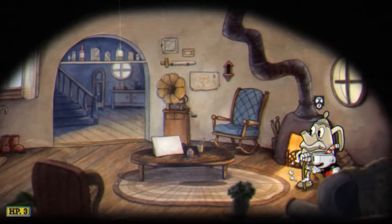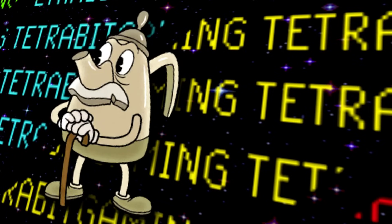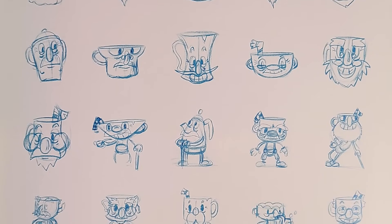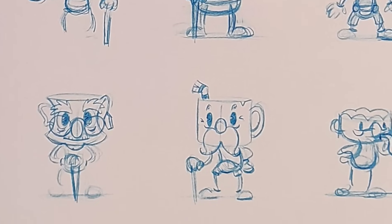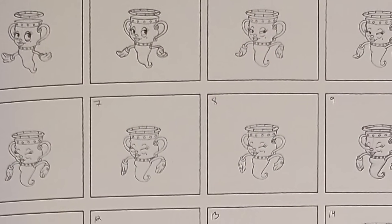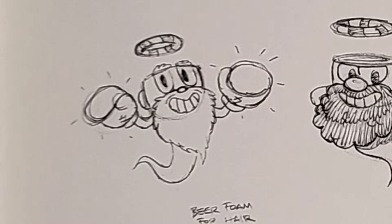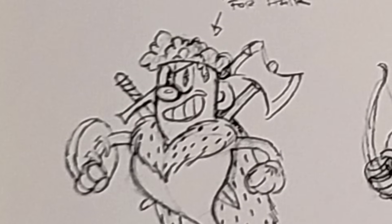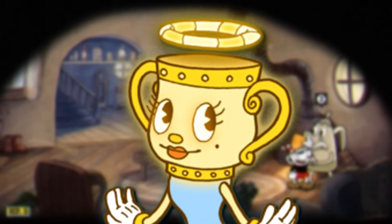The art book also outlines several designs for the supportive cast. Notable are concept sketches for Elder Kettle — some look really cool but don't quite fit the game's overall art style. For Legendary Chalice, there's a much more diverse set of concept sketches predating her feminine look: everything from a bearded boxing angel cup boy, to a wise sage design, to a beer-foam-topped Viking. It's funny to think this character was once considered to look like that — quite the difference.